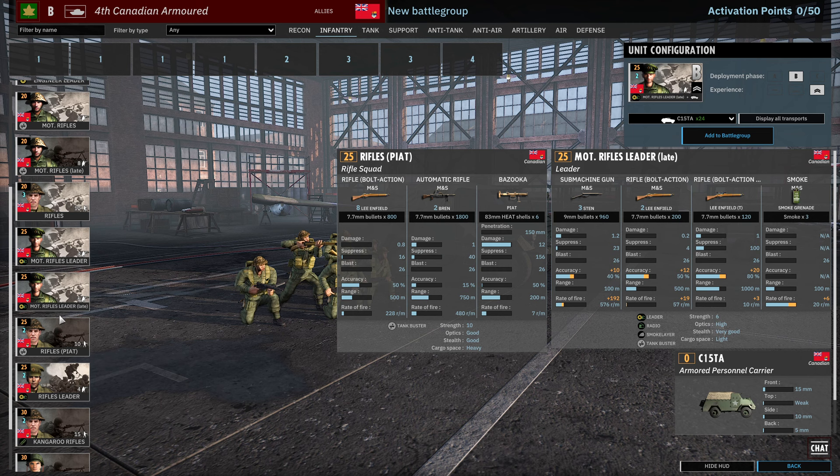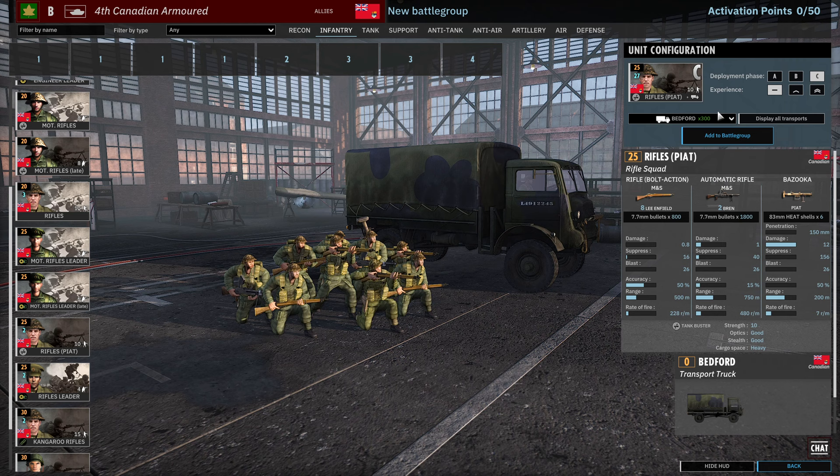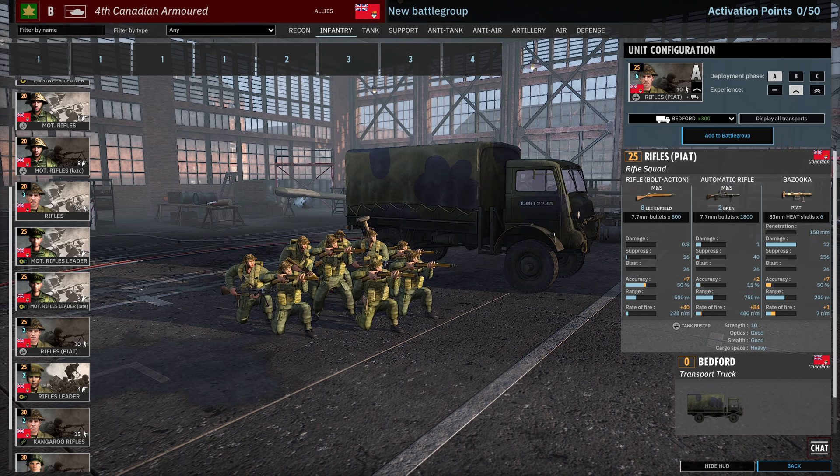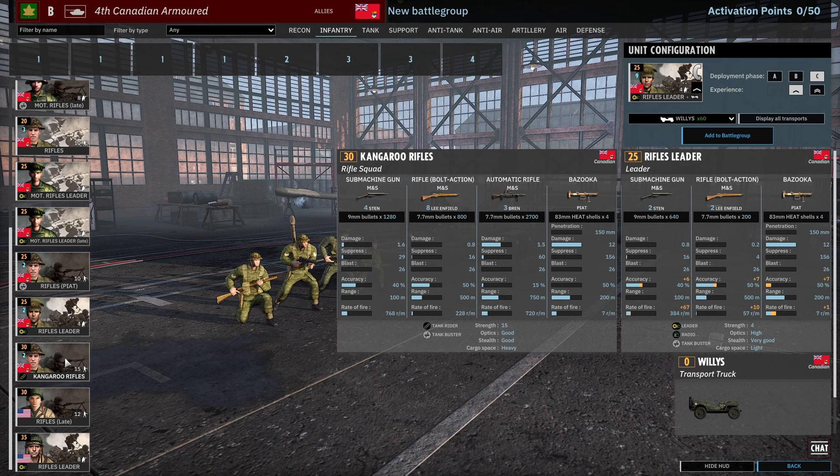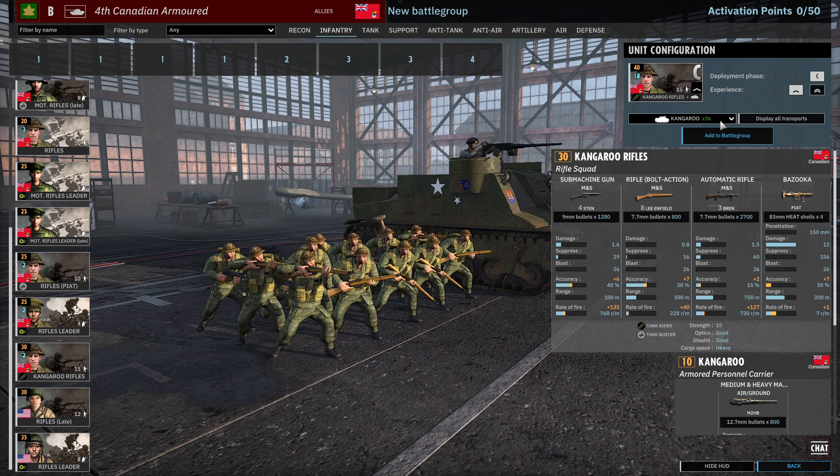We have Rifles with Piat, 9, 18, 27 availability, with 8 Lee Enfields and 2 Bren Piat setup. There's a Rifle Leader: 2 Sten, Lee Enfield, Piat — 3, 6, 9 availability, good for filling out leader availability. Then we have the Kangaroo Rifles. In this division they only come in Phase C, which is interesting because you actually get quite a lot — two cards, 18 per card. They can be brought in with the normal Kangaroo or the Ram Kangaroo.